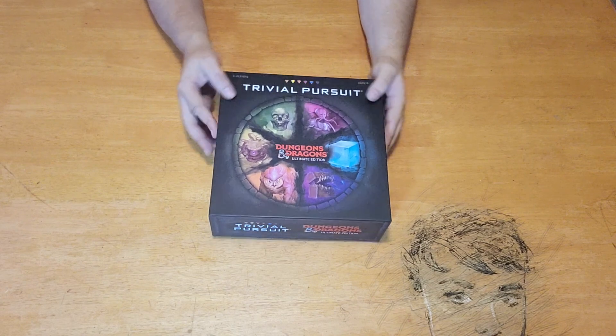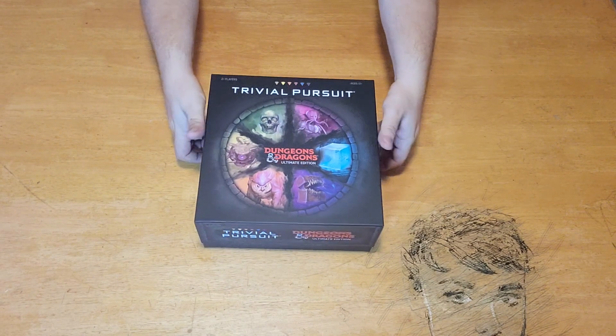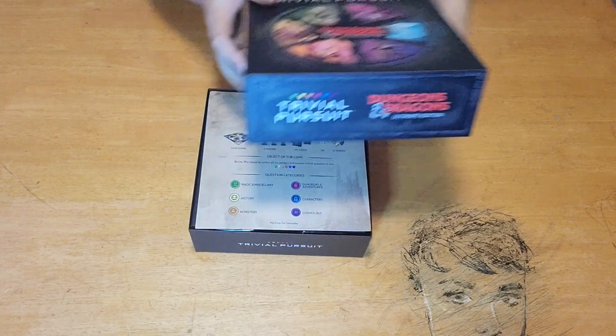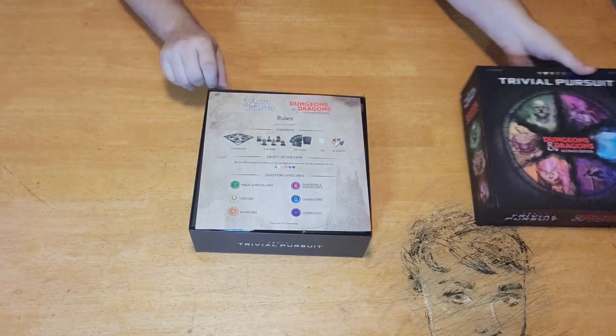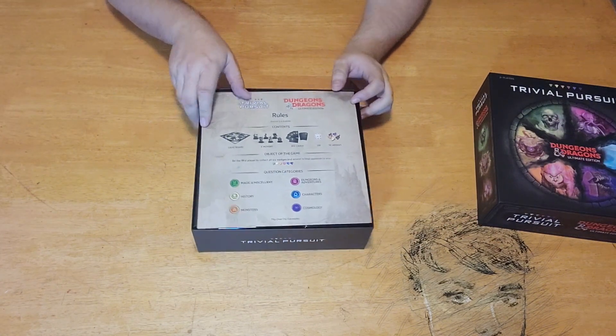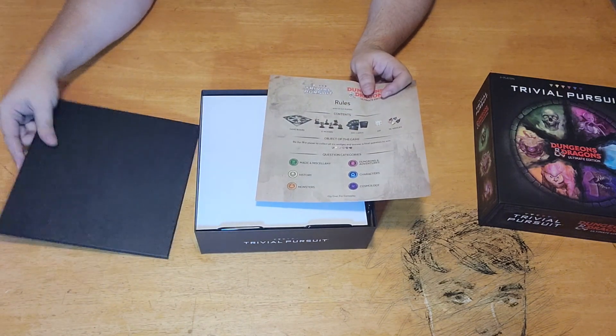Let's open it up and see what comes inside the box. I love the artwork, by the way — it kind of gives you an idea of the characters you'll be playing with. So we have six movers, a game board, 300 cards, a die, and some wedges.